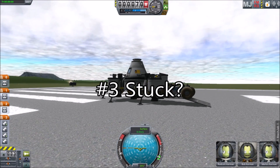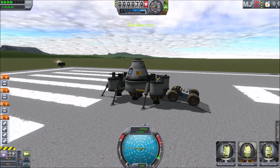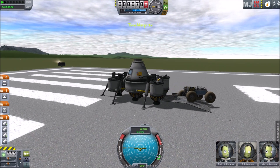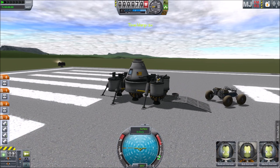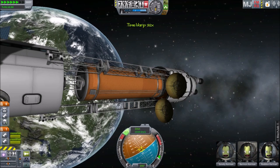Tip 3: Stuck. If one of your vehicles becomes stuck inside of another vehicle or inside the terrain, warping time for a second and then returning it to normal speed can break these things free. This trick is also useful without gravity.